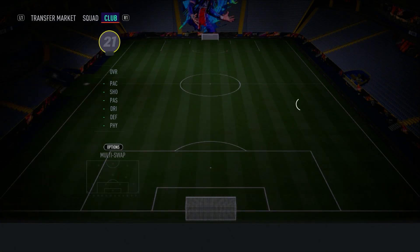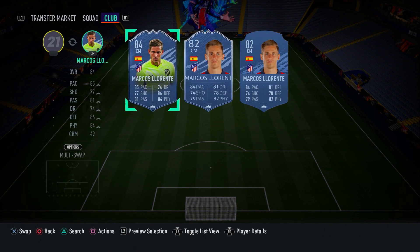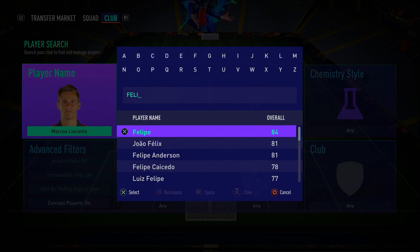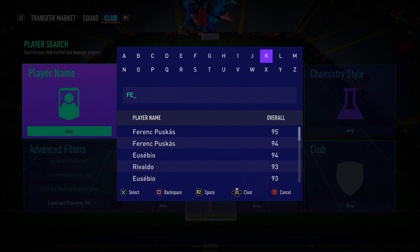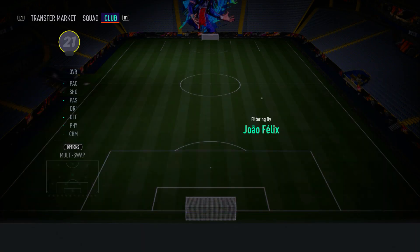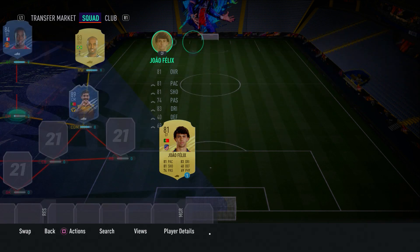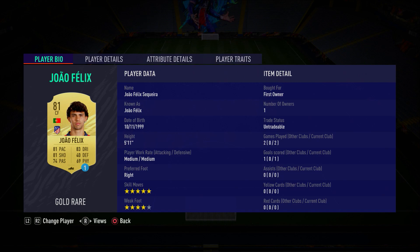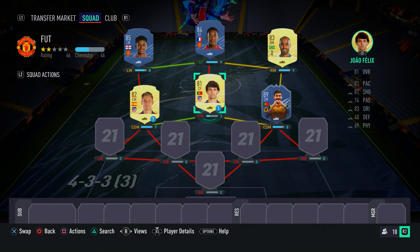To complete the midfield, in the centre mid spot we have a centre forward who will play as CAM — João Félix. You'll want to convert him to a centre mid so he gets full chemistry. His inform is one of the best cards in the game, but for this team grab his normal gold card, which is still very overpowered. He's got five-star skill moves and four-star weak foot. He isn't the paciest, but in the CAM role you don't need extreme pace. His finishing and dribbling agility are fantastic in-game — use skill moves like la cruyffes, elasticos, and reverse elasticos to cause real problems.